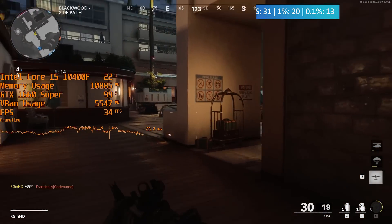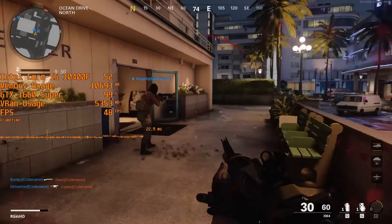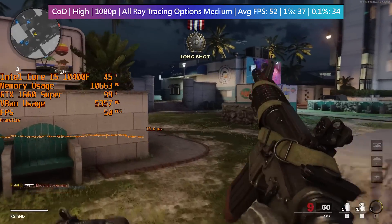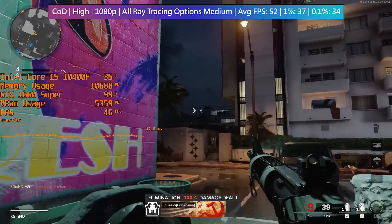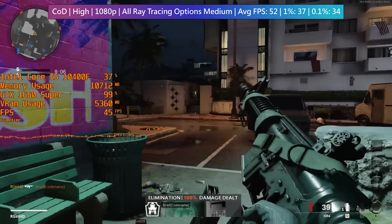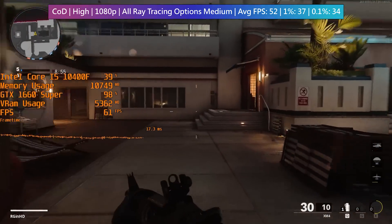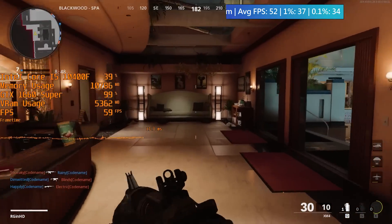If you want playable frame rates and still benefit from a slight improvement with shadows and ambient occlusion, you can turn everything on but keep each setting at medium. Things do look slightly better than with RT completely disabled, but we're still seeing at least half of our original frame rate on average, and the differences when running around the maps are going to be almost unnoticeable. Still, it's nice to know the 1660 Super can use ray tracing with playable frame rates at full 1080p resolution — though realistically the best bet is to switch RT off completely, and I'd say the same for RTX cards.